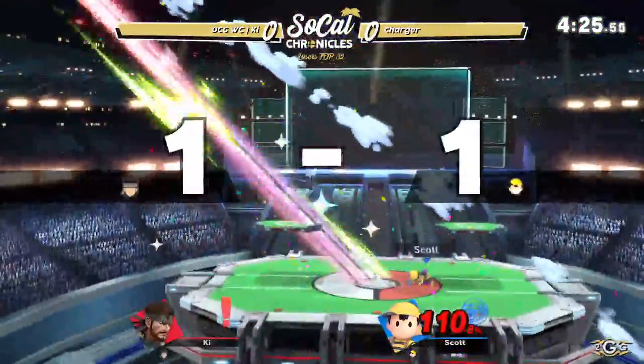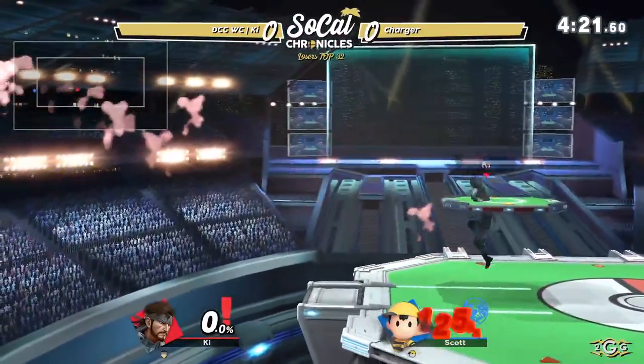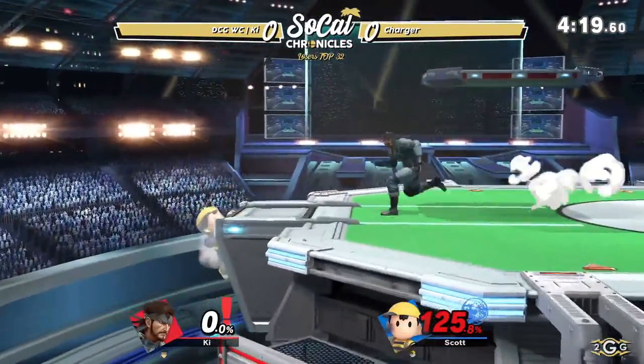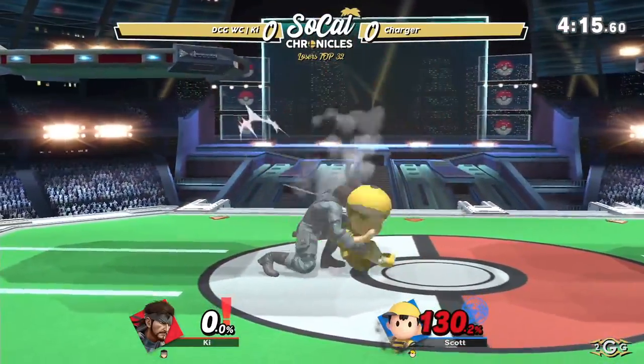I think he was trying to absorb the up smash. For explosions I think you have to let it explode away from you and then capture the explosion — you're not actually able to siphon the actual weapon. That's going to be it for sure — that is an indefinite stock. Charger has a chance here to make a comeback at a 125% deficit. He's got to look out for the Nikita.